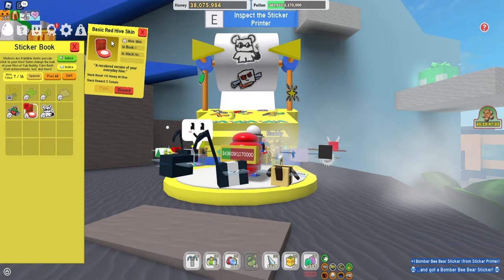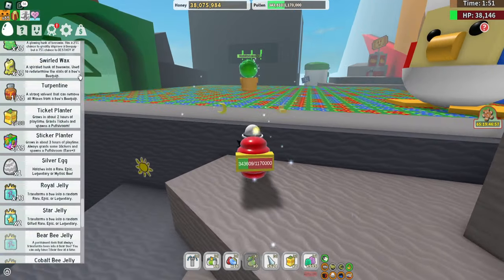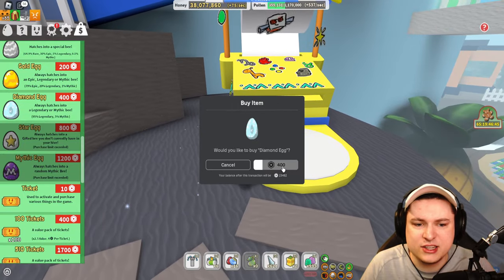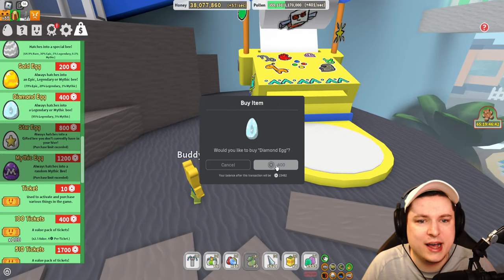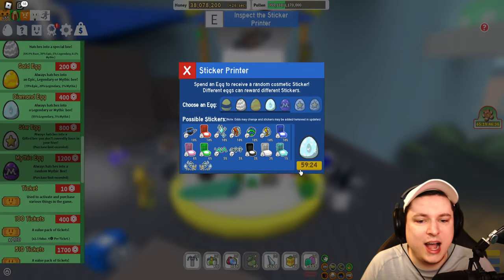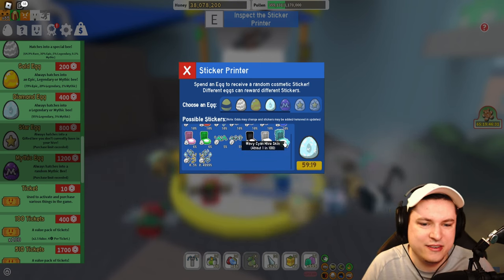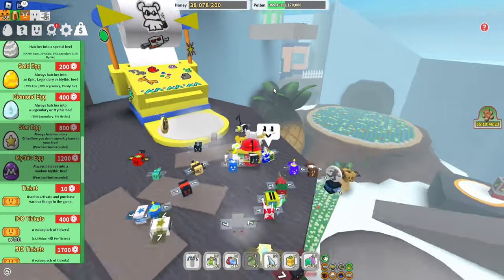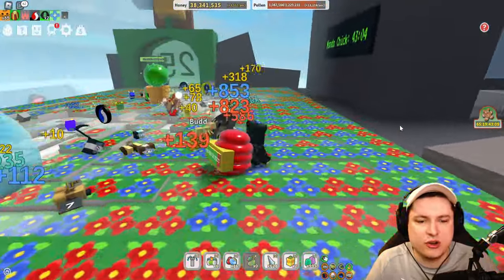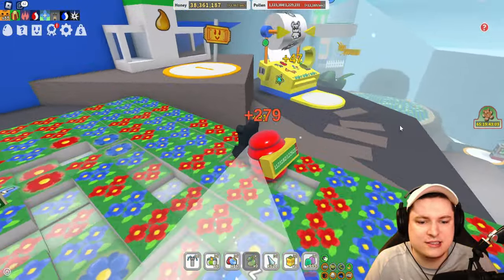We as well have the red beehive skin and the bomber bear skin. That actually really sucks — if I knew I could use my eggs for stickers I would have done that instead. Let's quickly buy ourselves a diamond egg for 400 Robux and convert that into a sticker, because I want to see what kind of rare stuff I can get. Oh, there's an hour cooldown. What do you mean an hour cooldown? Okay, we go from disaster to disaster — it is what it is. So I'm just going to go ahead and farm, I need to get myself a bunch more honey to get myself an extra hive slot.